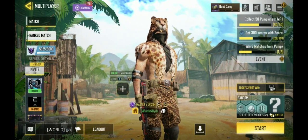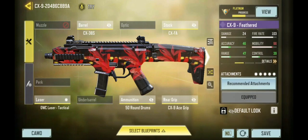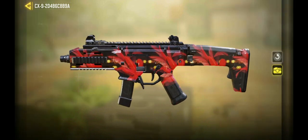As for the CX9, I can't really tell anything about the bullet speed buff in practice. But I do like this Feathered camo — it's one of my favorite free ones from the lucky board. I really like it and I recommend you go get it. Thanks for watching!